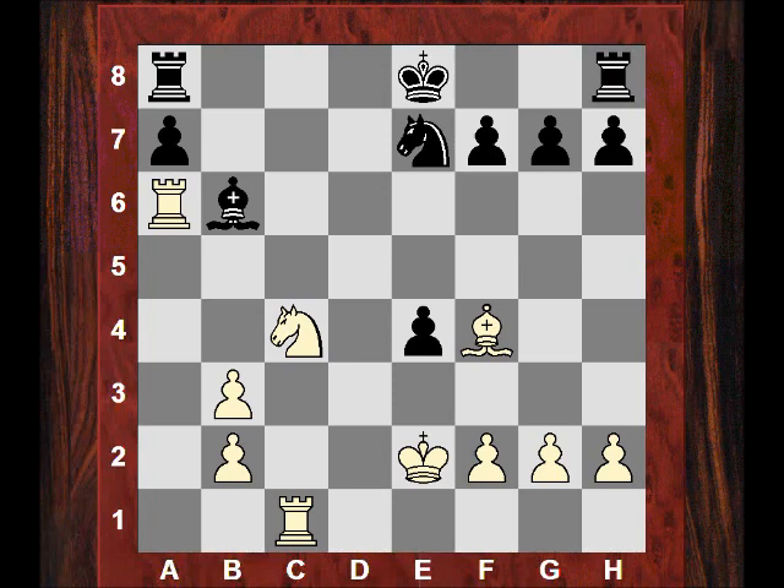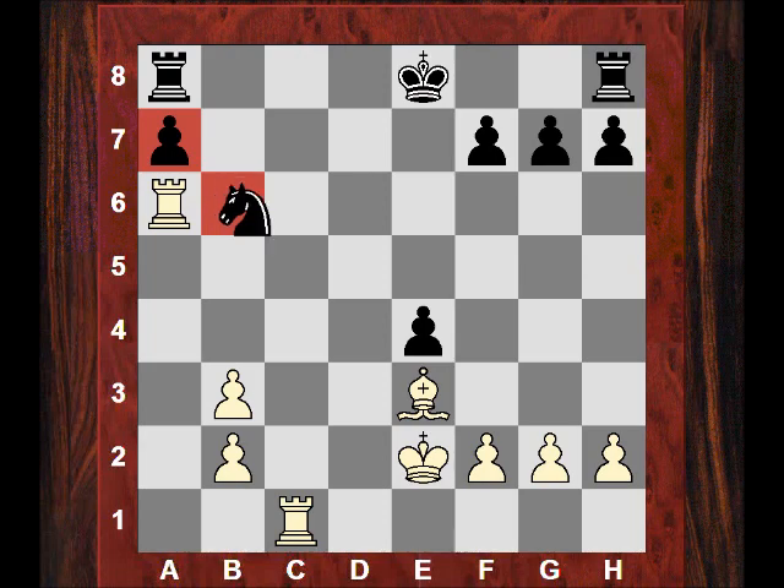He plays Nc8, which I find a little surprising — maybe Nd5 would be better. Nc8 looks passive. I'm very happy with my position from the opening even though it's quiet. He hasn't yet castled, my rooks and pieces are all having a good time. I take on b6 after Nxb6 with Be3, still targeting a pawn. But after Nd5, strategically I'm thinking: should I win the pawn or do something better and stop the opponent's counterplay?